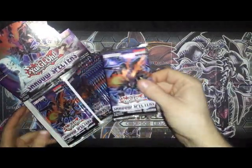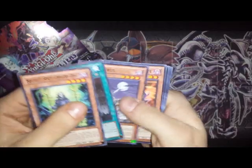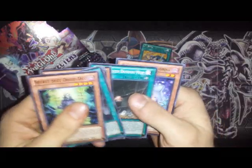Starting with the right-hand side. Secret Sect Druid, Drew Vampire, Kingdoms Scale, Source Malicious Fork, Swords at Dawn — I'm probably not going to name off all the commons, that's going to take forever.